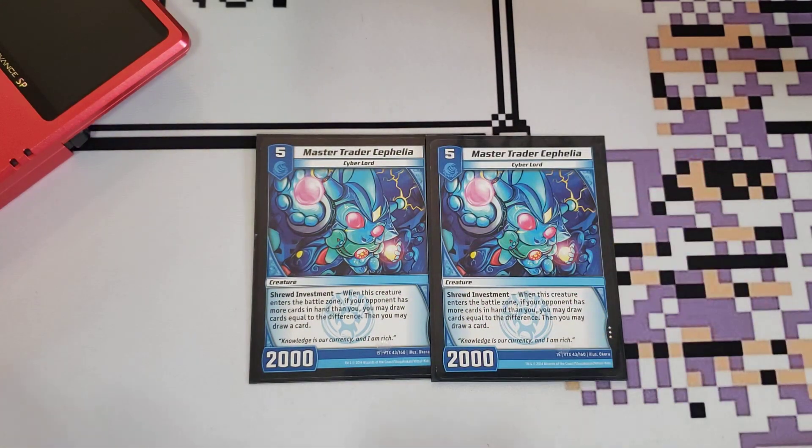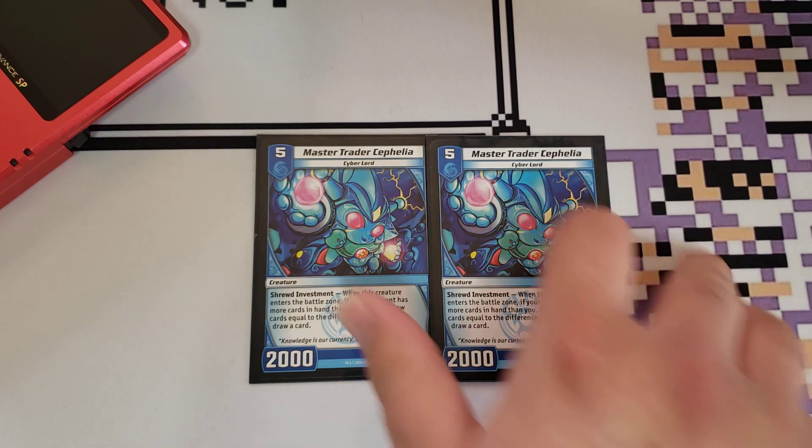We play two copies of Master Trader Cephalia. This card is neat — it's a 5 for 2,000, so not very big, but it has a decent ability. When a creature enters the battle zone, if your opponent has more cards than you, you may draw cards equal to the difference, and then draw one more card. Basically, draw until you have the same number as them, and then one more. We like getting hand. It's pretty fun comboing with things like Rassalka — just bounce something back to their hand, go for some shields next turn. Now they've established some shields back into their hand, and you draw more cards with Cephalia.